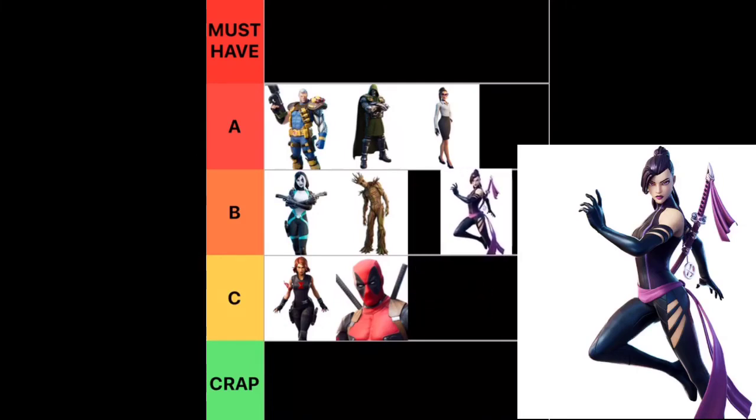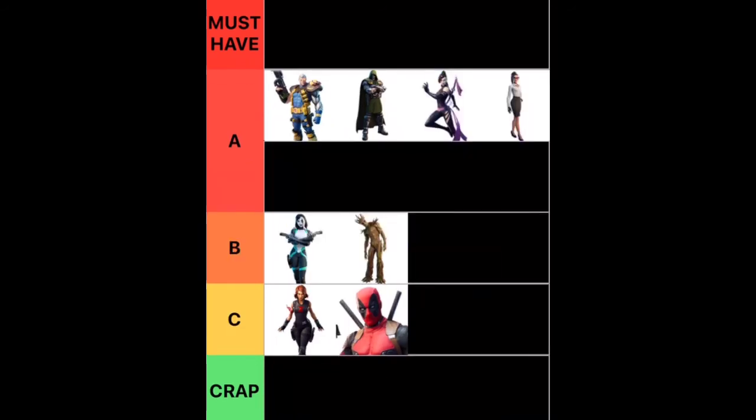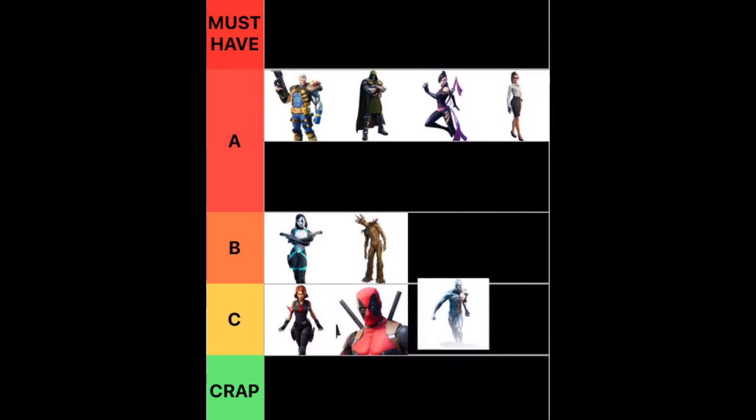Next up we have Psylocke. This one is really cool — definitely an awesome skin. I would not put it at A tier at first, but B tier is definitely good for Psylocke. Actually, I think A tier is kind of fine — it's a cool skin with cool colors. So Psylocke goes to A.